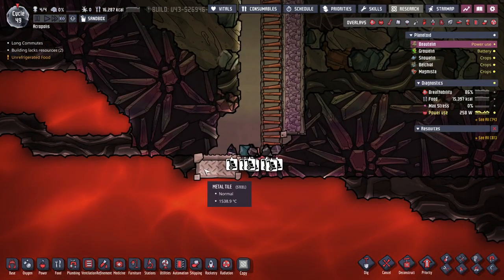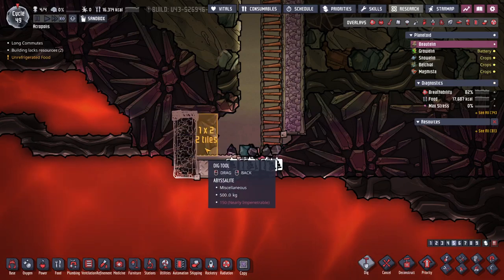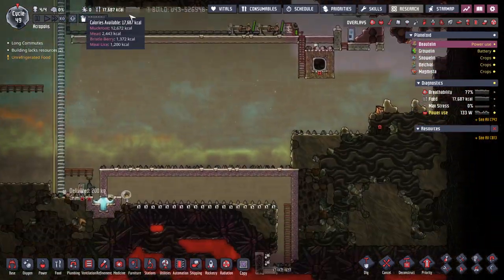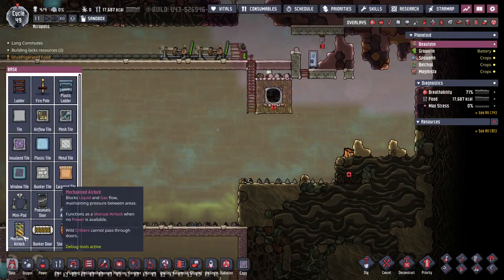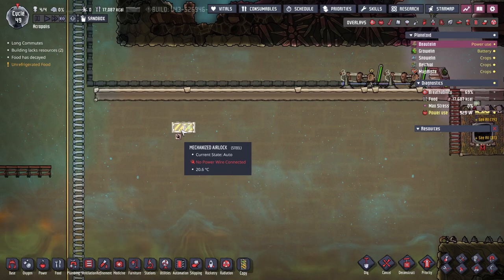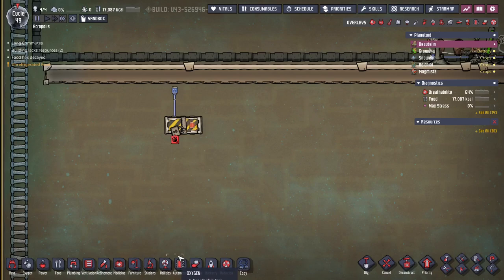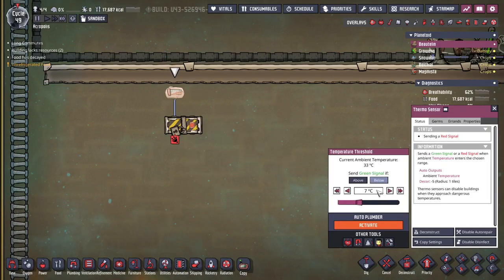Now that we've got two metal plates in there — you can see they are quite warm — I want some insulated tiles over there, and then I can dig down. I want to make sure I can get a door in here that opens so I don't overheat anything. Let me show you what I mean: you want to use a mechanized airlock. By default they're closed, and if it's closed it's going to transmit heat. So you want to give it an automation signal, and it's got to be green. Toss your thermosensor in there and set it: if below, send a green signal.